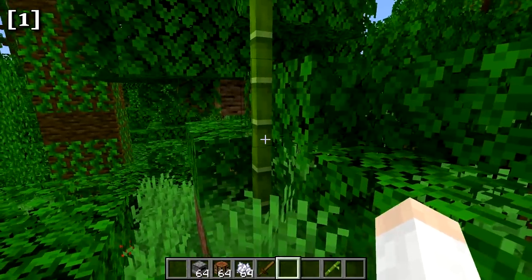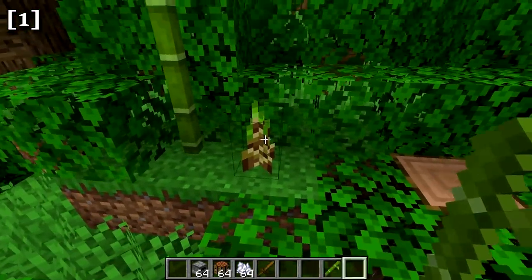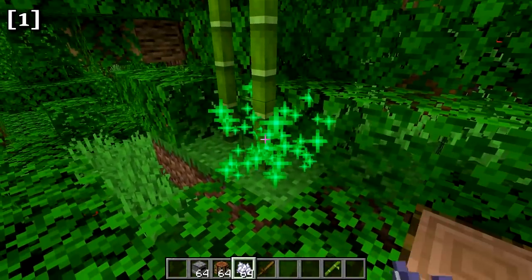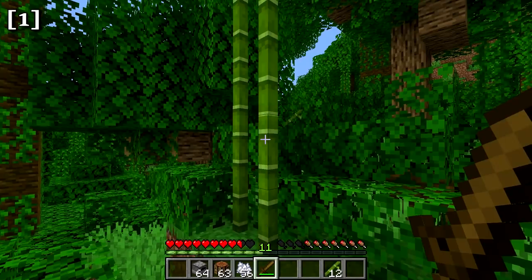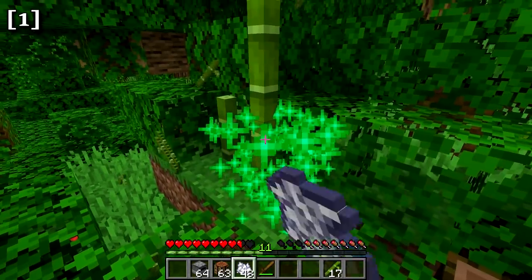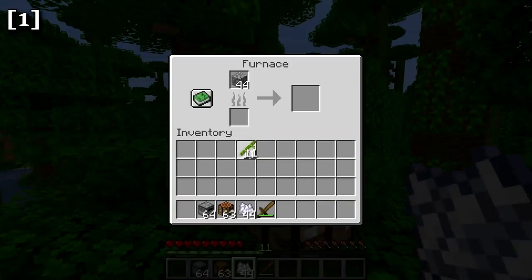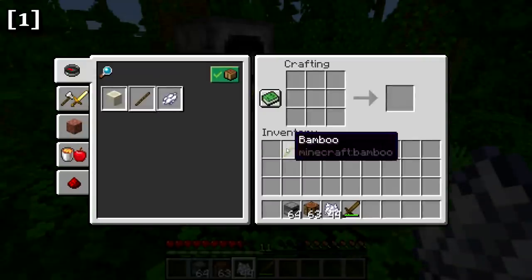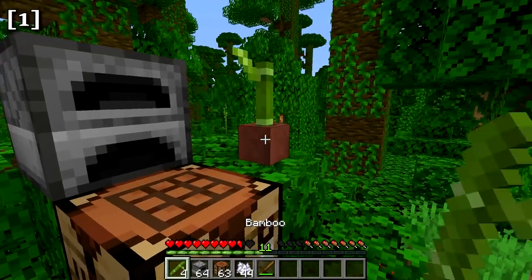Bamboo is a new plant in the game. It grows up to 12 to 16 blocks in height and can be planted and grown with bone meal, growing one to two blocks at a time. Bamboo can be chopped down quickly with any sword. It can be used as fuel — one bamboo smelts a quarter of an item, so four bamboo smelts one item. Two bamboo crafts into one stick. Bamboo can also be placed in flower pots.